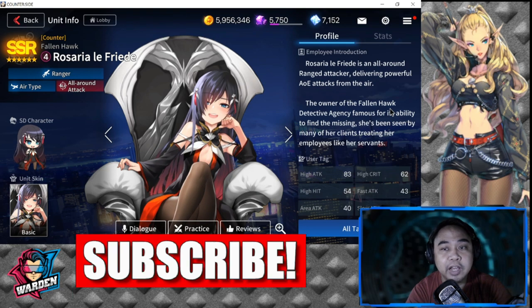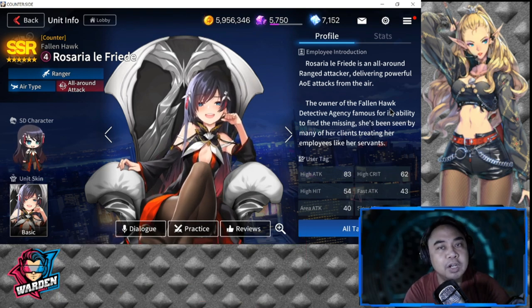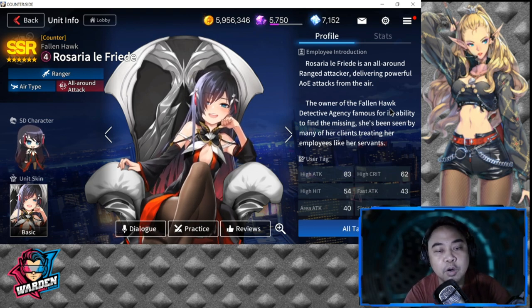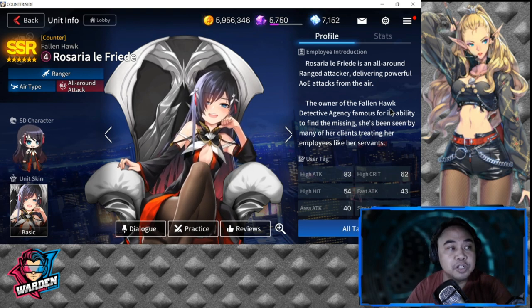Rosario Lefreed is an all-around ranger attacker, delivering powerful AoE attacks from the air. If you really want an SSR ranger who is fully focused on DPS, she is it — very efficient in dealing a lot of attacks, especially from range. Let's go to her stats and take a look.